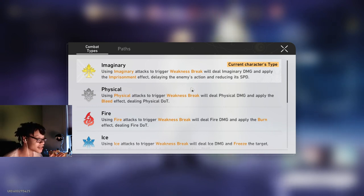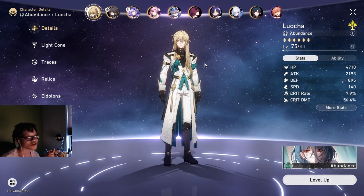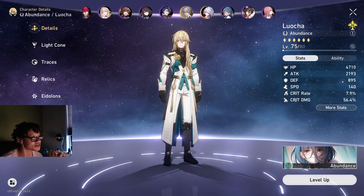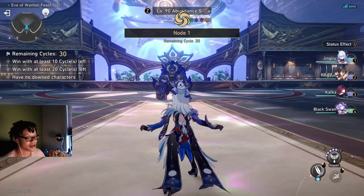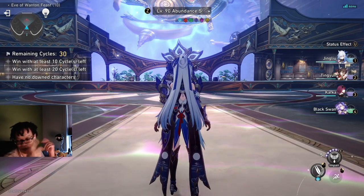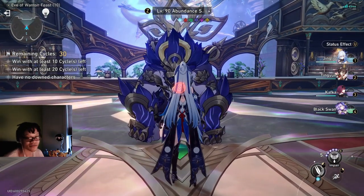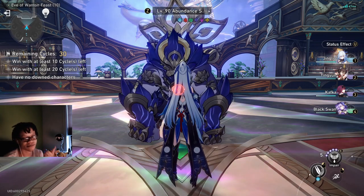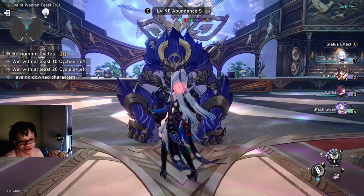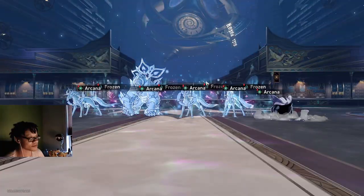Enemy action delay is not a debuff as far as I know, because it applies instantly — but the speed reduction from imprisonment is a debuff. We also have the Fire Trailblazer's taunt, which counts as a debuff for one turn. Freeze also counts as a debuff — characters that can freeze on command include March 7th, Gepard, Misha, and Jingliu's technique. I might be missing someone, but freeze does count as a debuff.